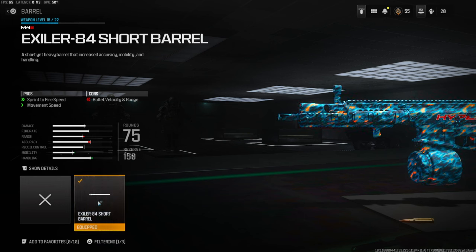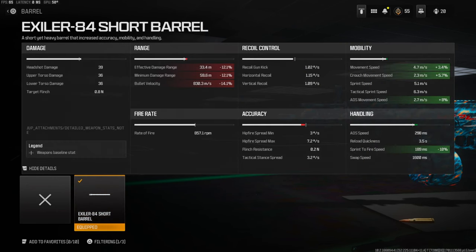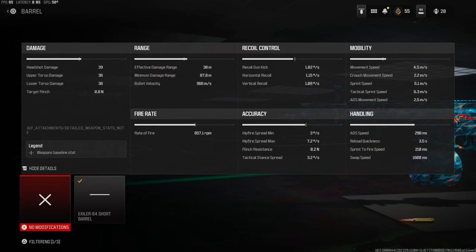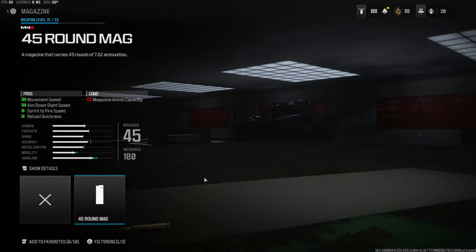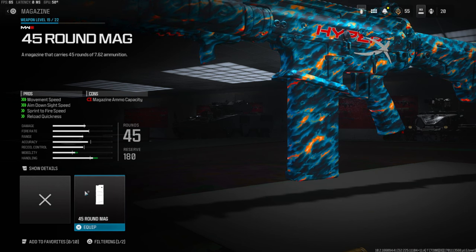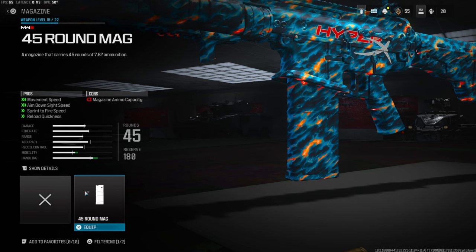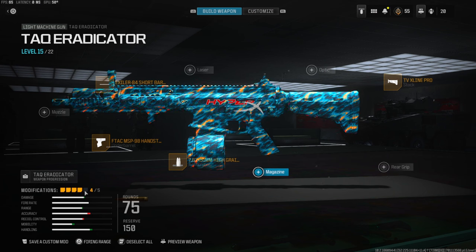On the barrel we're going to be using the X Axiller 84 short barrel for sprint-to-fire speed and movement speed. You do lose quite a bit of bullet velocity and range — with the high grain rounds you're at 33.4 meters, but without the barrel you'd be at 38 meters, so that's really preference. I might change it to 45 rounds but I don't really think that's necessary. I'm going for nukes so 75 rounds is good for me personally — that's up to you to decide.